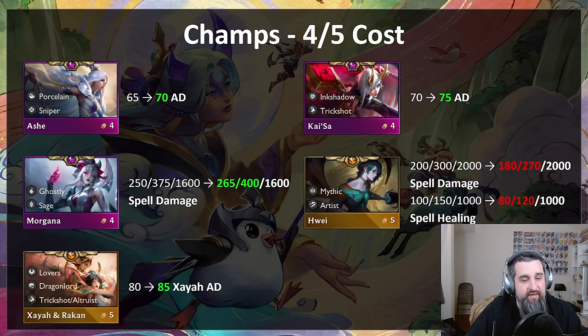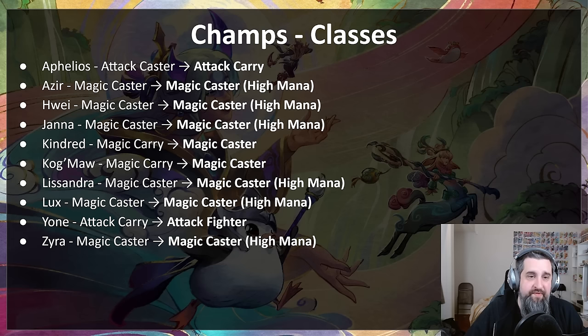Zaya gets 5 more AD — some of you might think that's not enough, and you might be right. There's also a bug fix that will help her. We want Zaya to be the capstone AD trick shot build. Champion classes have also been changed, which mainly affects lucky gloves and recommended items: Aphelios goes from attack caster to attack carry; Azir, Huay, Janna, Lissandra, Lux, and Zyra go to magic caster high-mana — no blue buff in lucky gloves, they get Shojin. Kindred goes from magic carry to magic caster — they get blue buff. Yone goes to attack fighter.